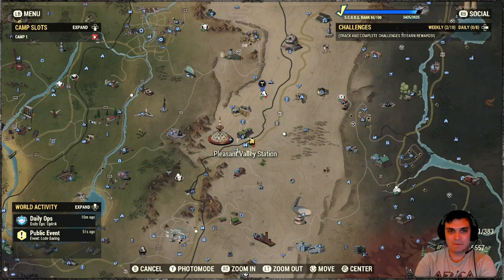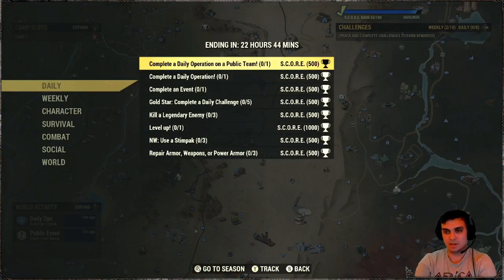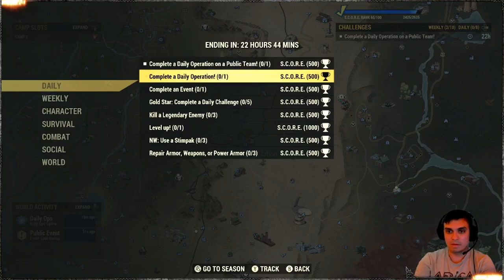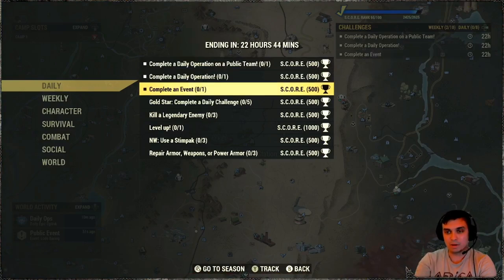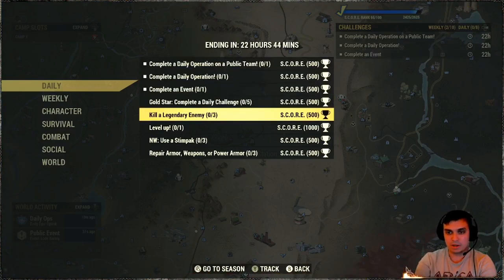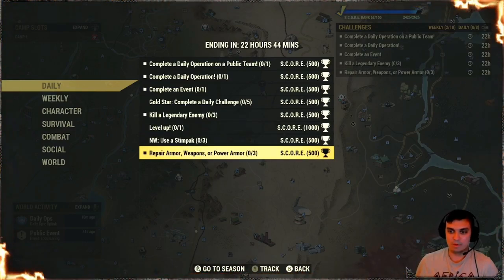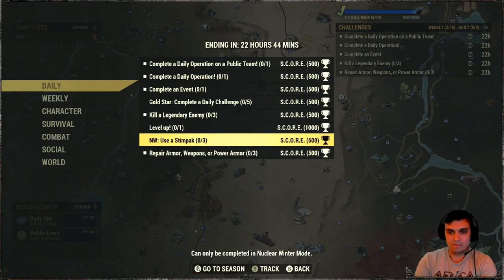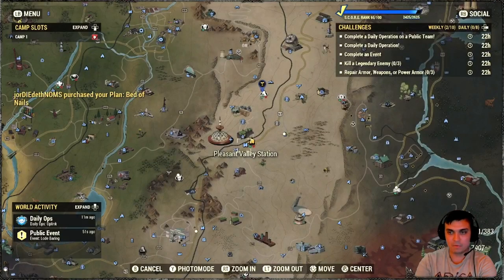That's it for the atomic shop. Let's take a look at the challenges. Remember — double score, so you get double what we've been getting. Complete a daily operation on a public team: 500 score. Complete a daily operation: combined you'll get 1000. Complete an event, do five dailies — this will trigger. Kill three legendary enemies. Level up. Repair armor, weapons, etc. You'll get your score from all of those.